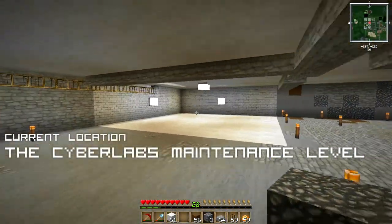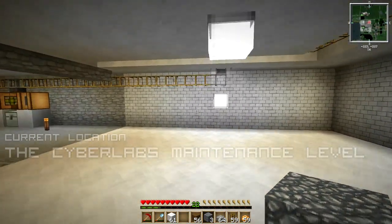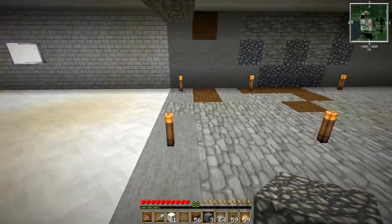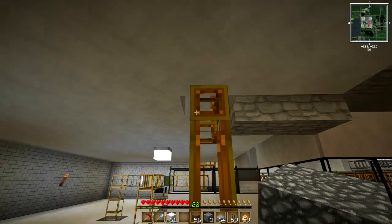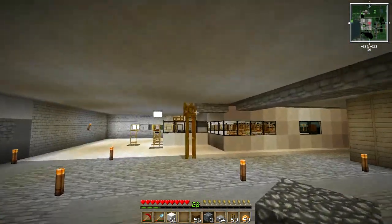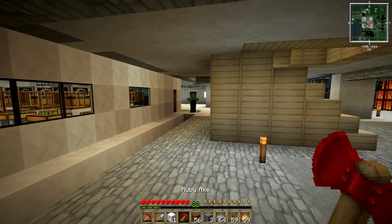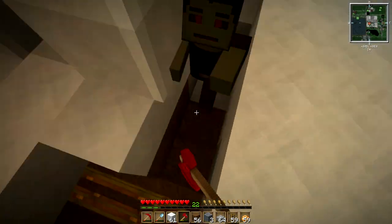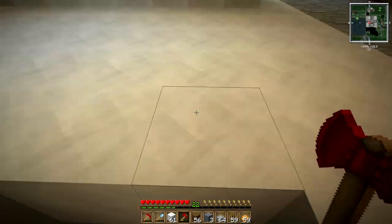All right, let's get down into the CyberLabs maintenance level. I've prepared this corner for something I've been planning. One of the things we didn't sort out in the previous episode was making coal come from the sorting system into the furnace room — the coal was going into the overflow chest. Wait, how did you get down here? Security is not doing its job — die, butt bandit! That's the first zombie we've seen in the CyberLabs in a long time.